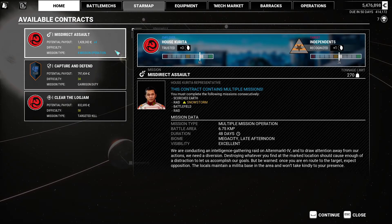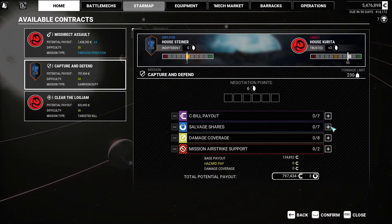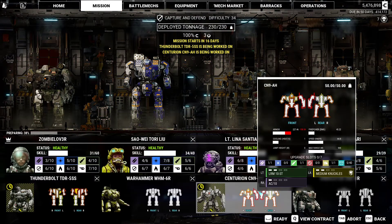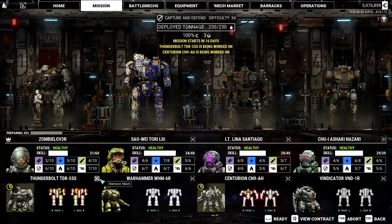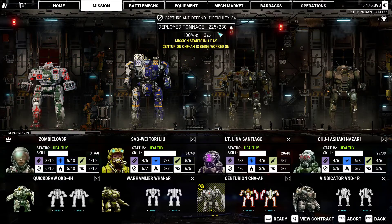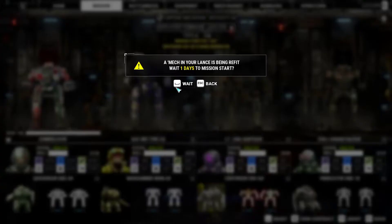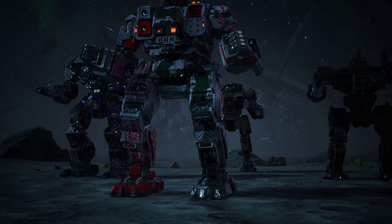There are some contracts here - Garrison duty. A quick side mission for an extra 2.3 million, I think it's worth it. We get to make some more money basically. Quick draw back in - we've got 5 extra tons but we haven't got a 55-ton mech, so we'll just go in like that. It's only one day until we're ready then, instead of the 16 days that we were.